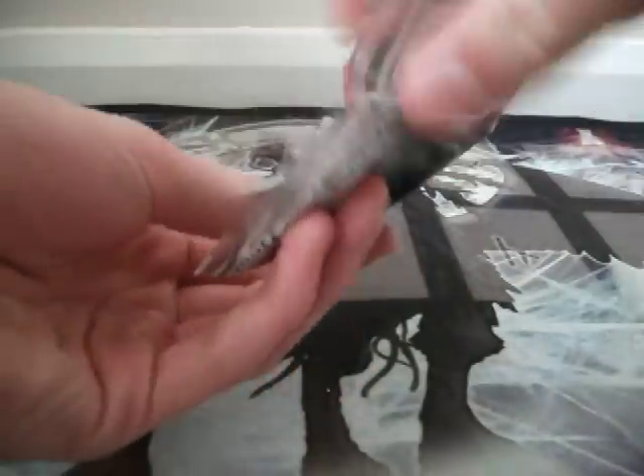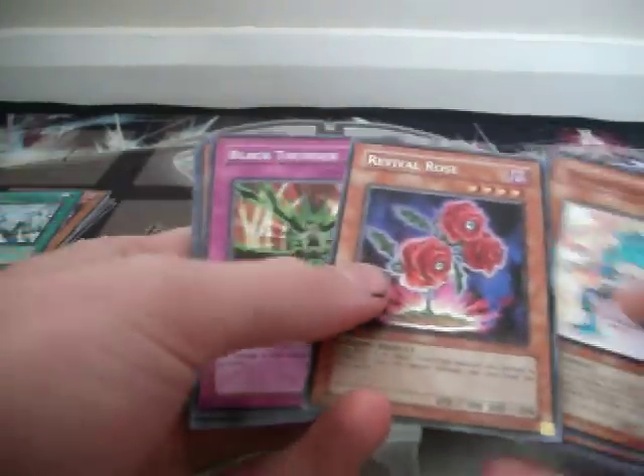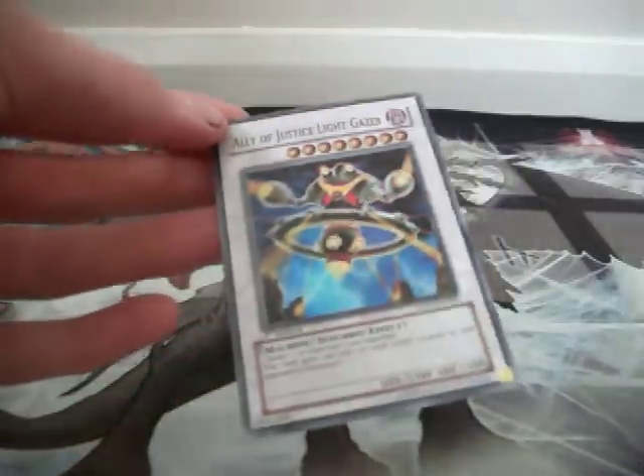Last pack — see if we get something good. I can get an Ultra, an Ultimate, or even another Super, that would still be good. Revival Rose. So yeah, that's two ultras, two supers. I got Hydrogeddon, Genex, and Ally of Justice Light Gazer.